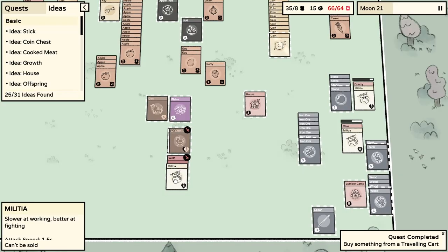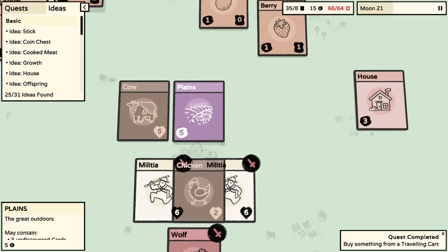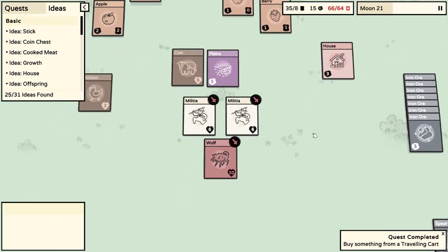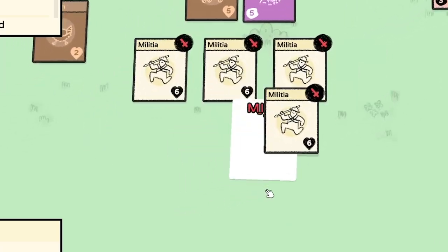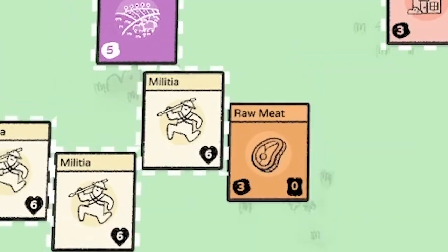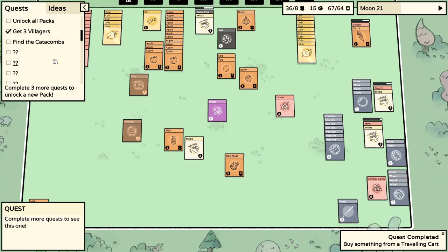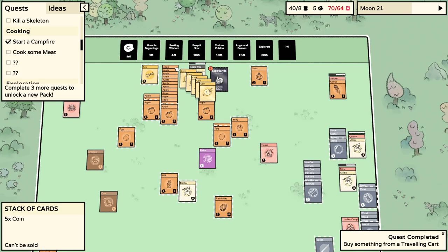There's a wolf - pause! I think the guy came back from the plains and all he found was a wolf. Let's get four blokes on him. We've got some raw meat. I might use that to cook some food because that is a quest I haven't done yet - I literally haven't cooked meat. So we're trying to find some flint.